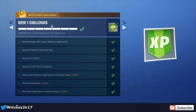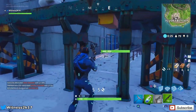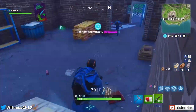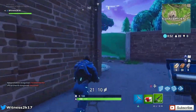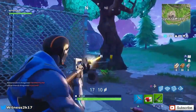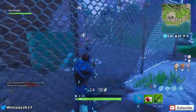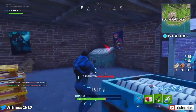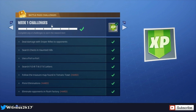We also have pistol eliminations — pretty self-explanatory, just kill people with pistols. Then there's eliminate opponents in Flush Factory — you need three kills. It's kind of like Haunted Hills: get a gun first and you'll find a lot of people without guns so they can be easy kills. They will run, which is pretty annoying, but like this guy on screen they will give up eventually. Once you get three kills that will complete the weekly challenges — you can literally do it in a day.